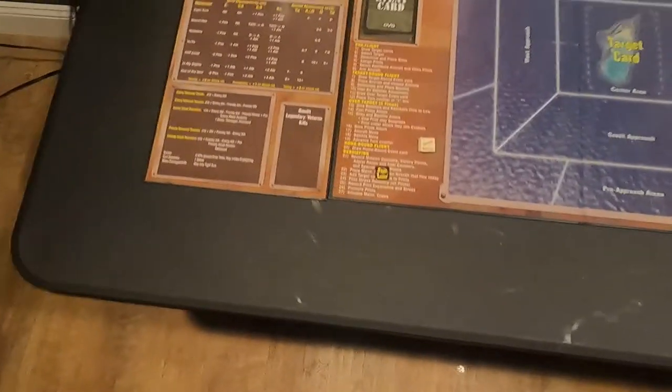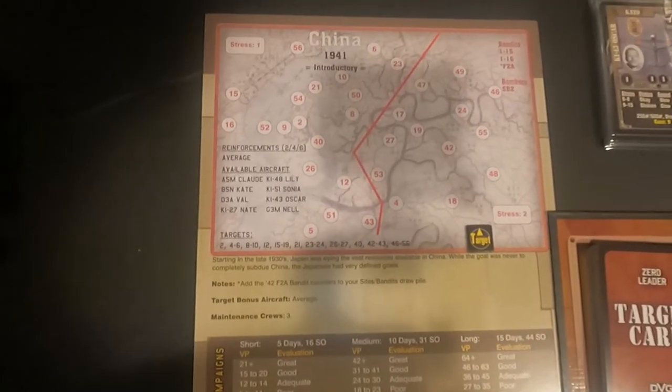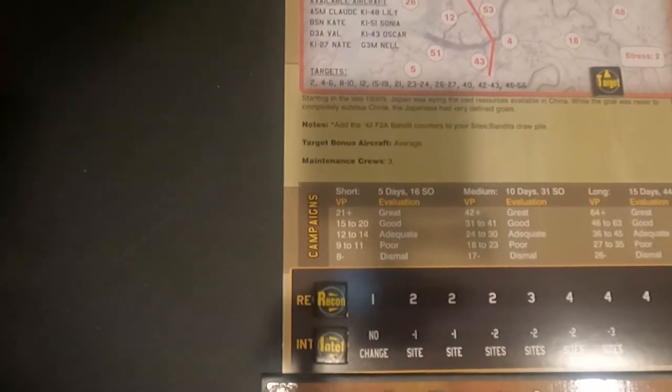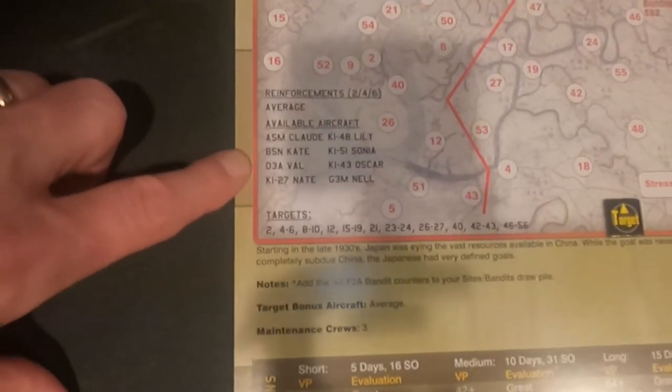We're going to play China 1941 — it's an introductory scenario and we're going to play the short campaign, so it is five days. We get 16 SO points. If we get any reinforcements during the game they come in as average, and that costs two SO points, so I've got to save some for them. My available aircraft types are: the A5M Claude, B5M Kate, D3A Val, Ki-27 Nate, Ki-48 Lily, Ki-51 Sonya,